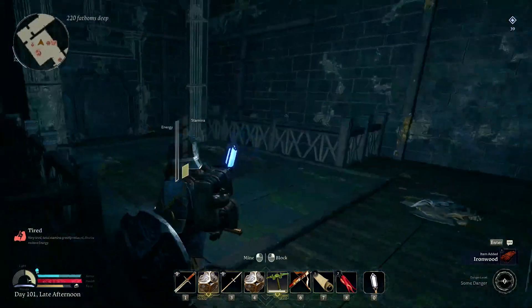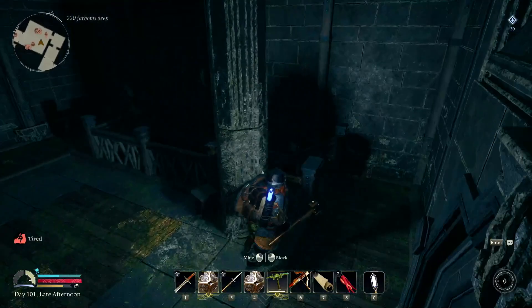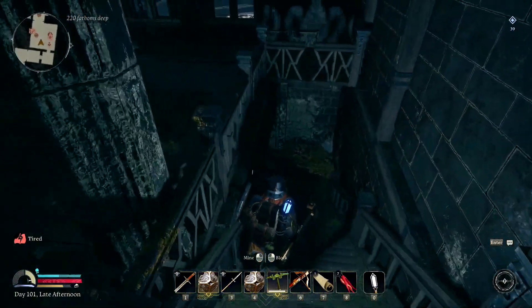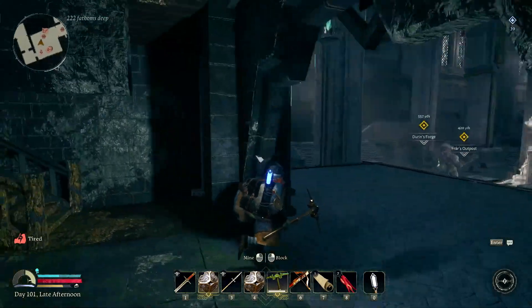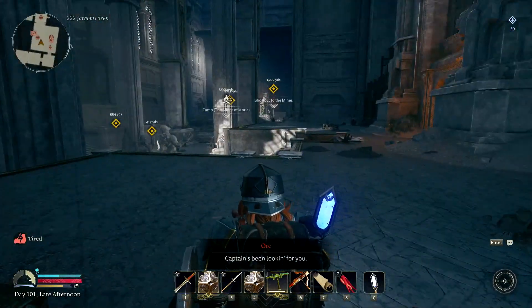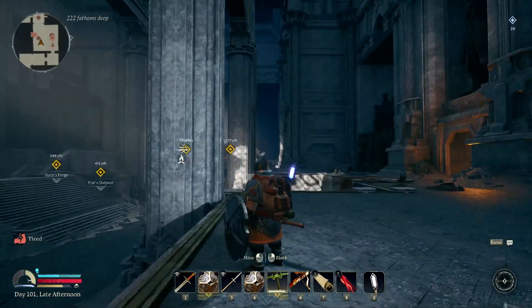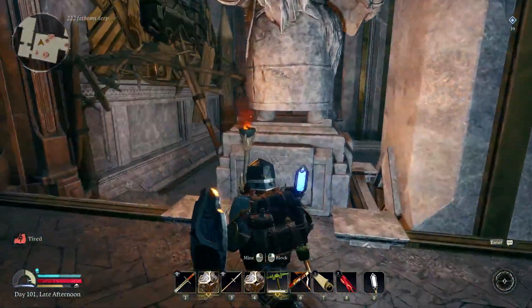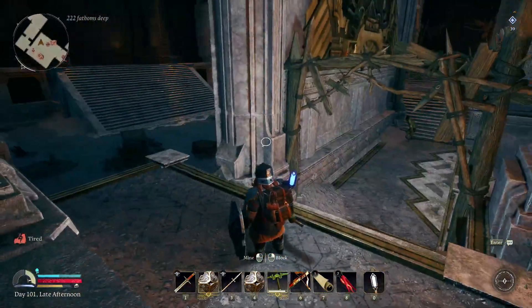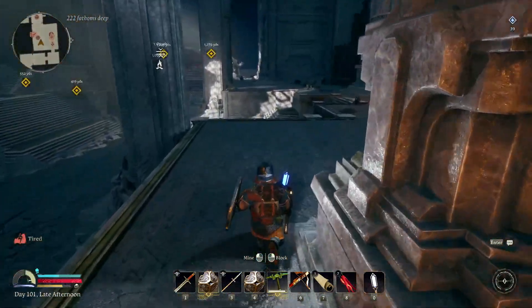All right, how much ironwood do we have? We got 39 - technically we have enough to make... The captain's been looking for you. We've got orcs - oh hi there, guy right there. I'll try to avoid him - I don't want to fight him, not right now.